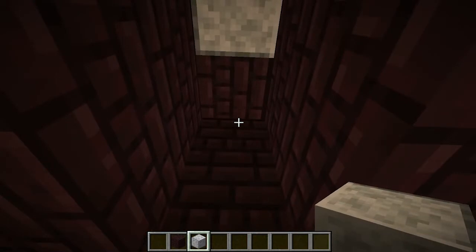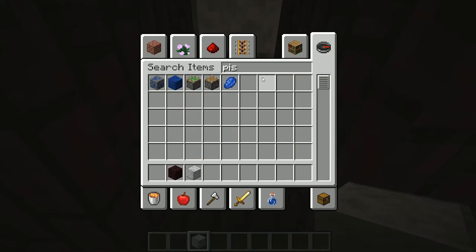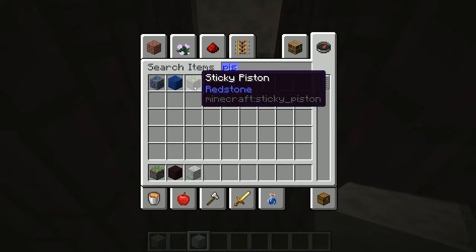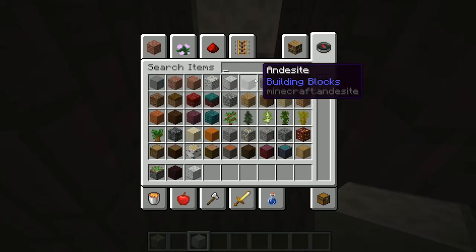Once you get that done, you're going to want some sticky pistons. If you don't know how to get sticky pistons, they're easy to get. If you find a slime chunk under level 40 in the main world, you can easily get slimes, and they're easy to make. Pretty much all you need other than that is iron and redstone as well.